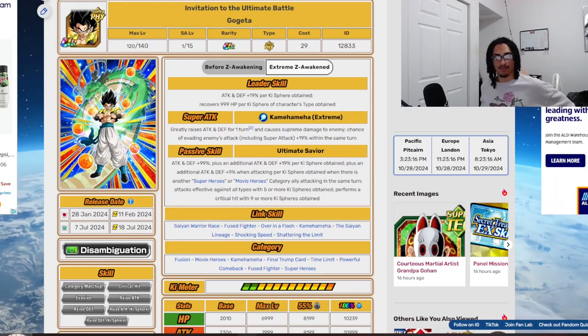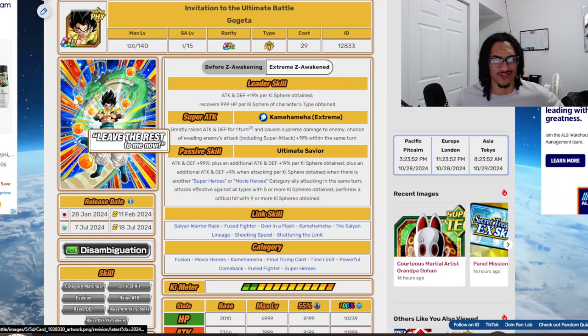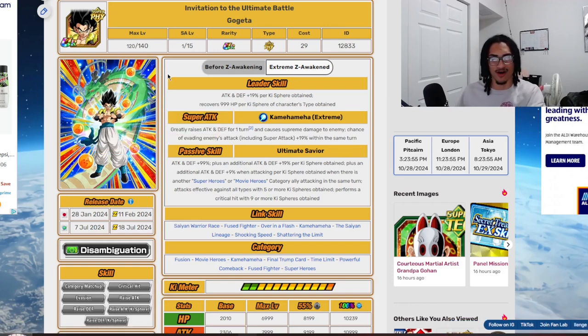Next up is Gogeta — a 9th year anniversary reward card, the first of its kind as a trophy card to receive an EZA. I love the fact that Dokkan did something like this and I hope they continue to do it in the future. Hopefully they wouldn't mind EZA-ing all the old anniversary cards — the first year, second year, and so on.